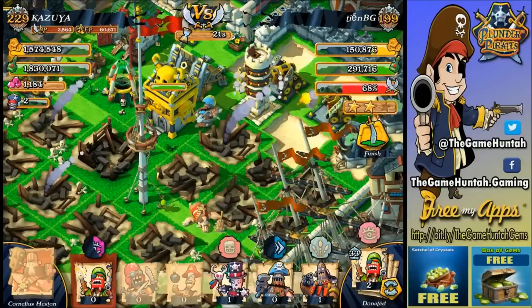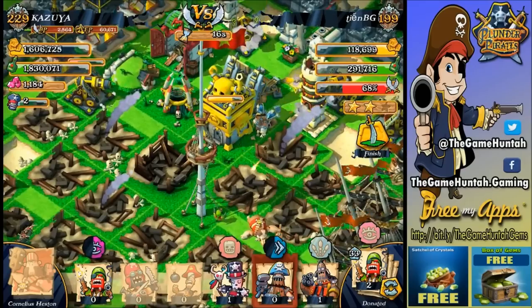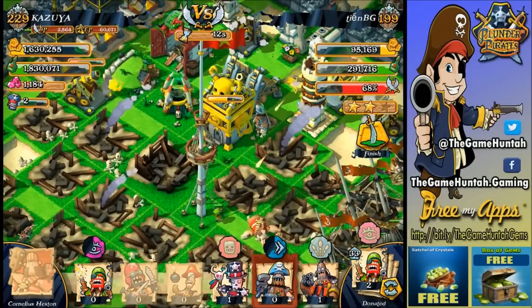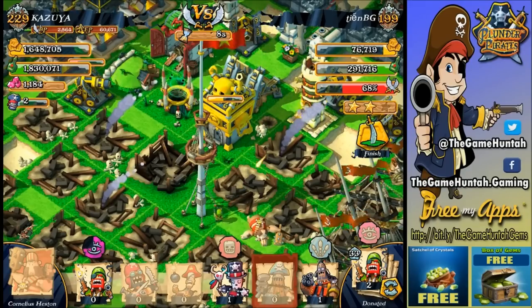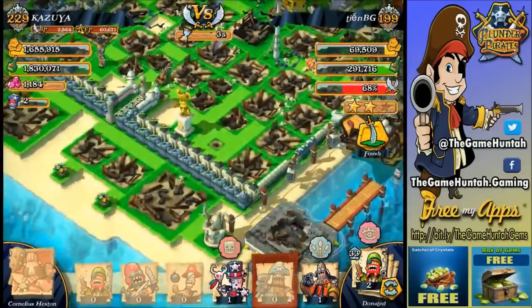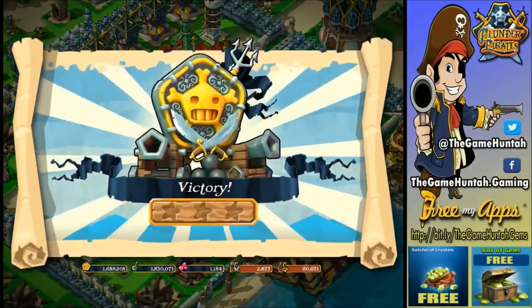Let's deploy the last buccaneer — gunner — so the gunner can help get a little bit closer. Hopefully we'll be able to bring down the pirate hole. I've got three or four juggernauts in a decent situation. Gunner is in range. Should be able to bring down the pirate hole — and there it goes! Yes! Victory is ours, Cornelius!